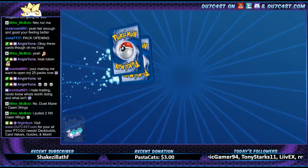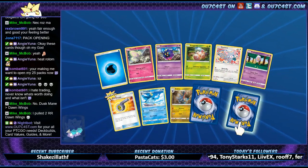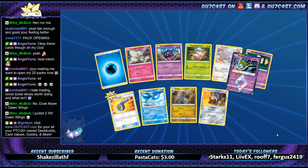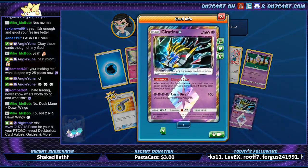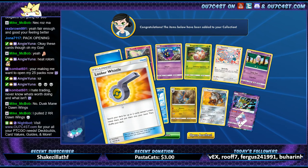Almost like something comes out in the future — right now that's a lame card. Heat Ram and — yo, Giratina! Okay, we didn't have that one either. Looker's Whistle is pretty cool.